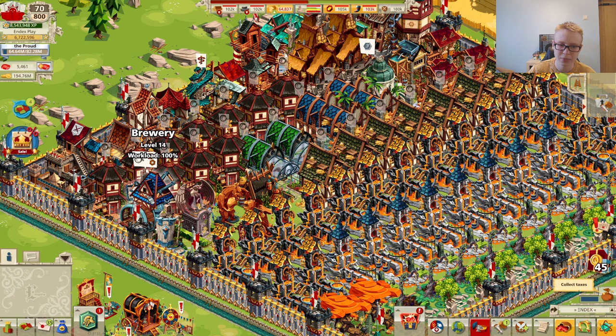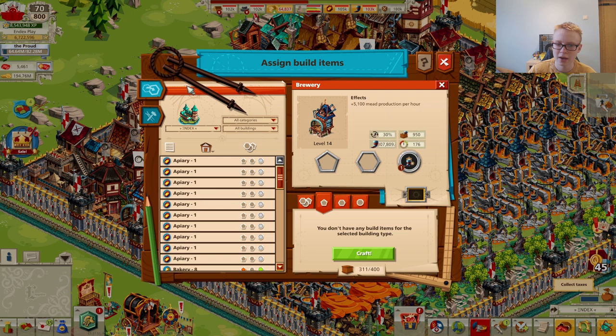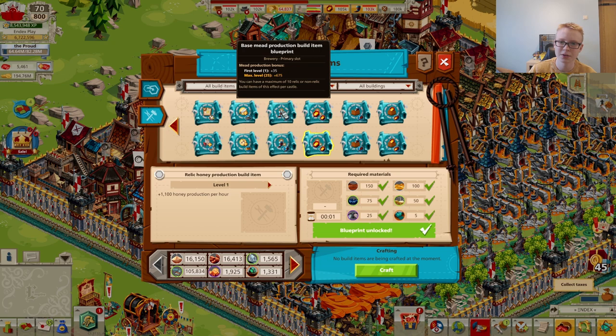For brewery build items, there is a primary slot option giving +35% to basic meat production — this is a very small amount and not worth creating. The better option is a flat +5,100 meat per hour. This has an important perk: you can set your brewery to 0% and still produce 5,000 meat per hour. This means you can build just one brewery with this build item and maintain roughly 2,500 meat unit defenders without needing any apiaries, which is stronger than food-based ruby units.